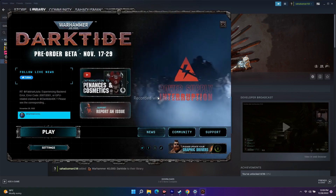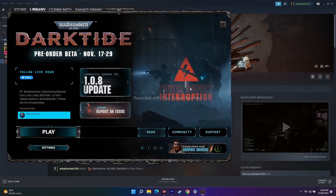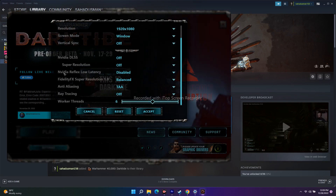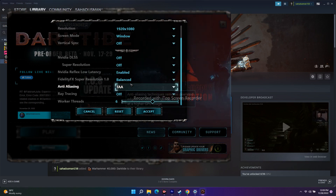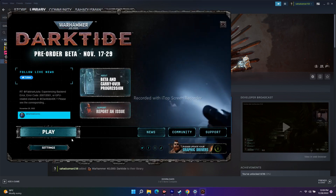The next fix is to enable NVIDIA Reflex Low Latency. Open the game, go to Settings, and find the NVIDIA Reflex Low Latency option. You'll see it is currently set to Disabled — click on it and change it to Enabled. Once done, click Accept and try to play the game.